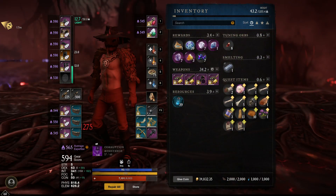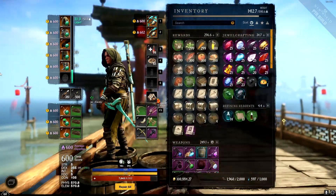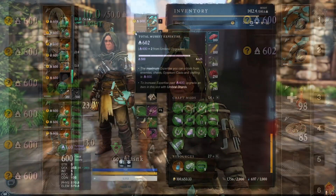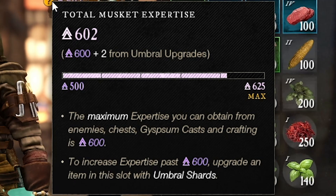I want to get some bad news out of the way first. Once this patch is released, the gear downscaling is going to go into effect. Since our expertise is only maxed out at 590, you're going to be experiencing some gear downscaling. Luckily, if you're at the max of 590 already, you're only going to experience a maximum of five points of downscaling, so it's really not that bad. Even so, you're not going to get any items above 600 gear score until you hit 600 expertise. But that 600 expertise is no longer the max — it's now going to be raised to 625 expertise.